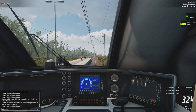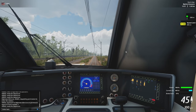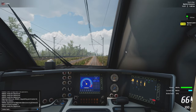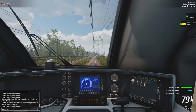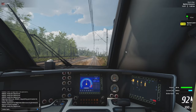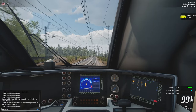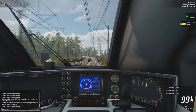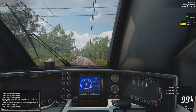Thankfully the game is actually giving you those tips. We are speeding up nicely — the light is green, though you can barely see that because the game doesn't have anti-aliasing at the moment. Remember to respond to SHP and alerter. We are now driving nicely at 100 km/h.